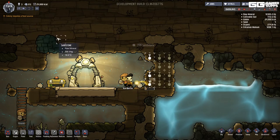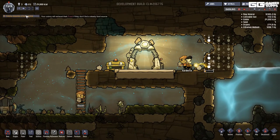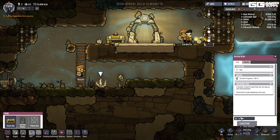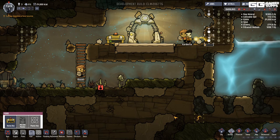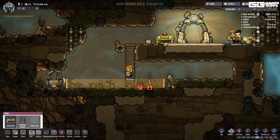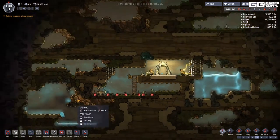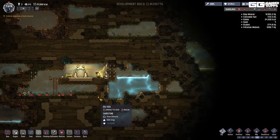Colony requires a food source — they'll exhaust their food if they don't find a steady supply. I need raw metal too. Wait — can I harvest these plants, or do I have to dig them? I'm not sure what a steady food supply requires.